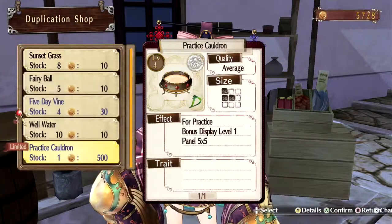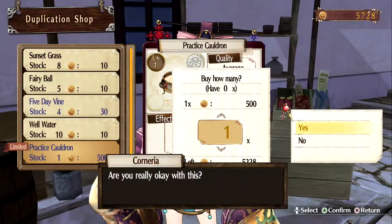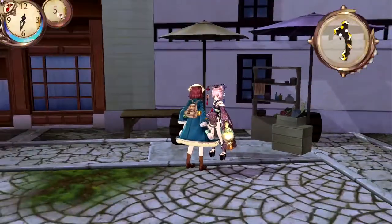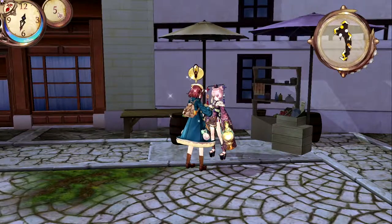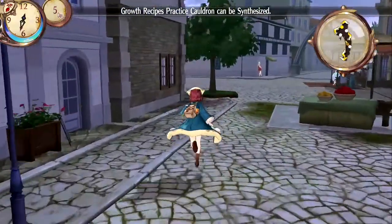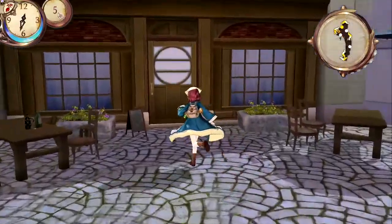What I wanted to check here is - yes! The practice cauldron is for sale for 500. It starts out with display level one and a 5x5 panel. We're going to go ahead and just purchase that. And we should now unlock the practice cauldron. Yes, we unlocked the practice cauldron from the practice cauldron.